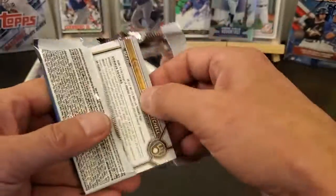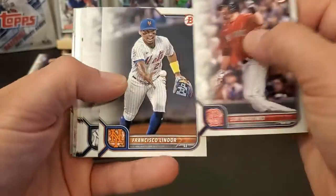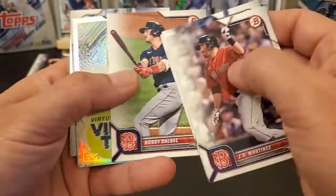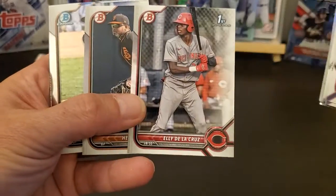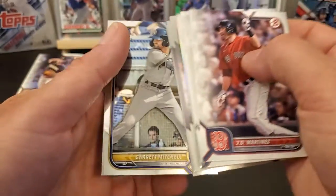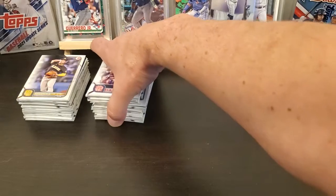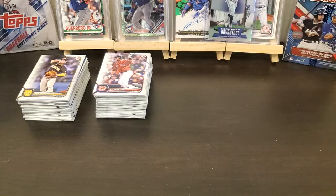Nothing real big out of these - did get a color refractor, but nothing huge. Trey Sweeney, Louis Matos, and a Garrett Mitchell. All right, so I'll keep opening - gotta find that Watson. There's a couple more 2022 Bowman blasters to go. If y'all like this video hit the like button, subscribe, and we'll see y'all on the next video. Appreciate it, bye!